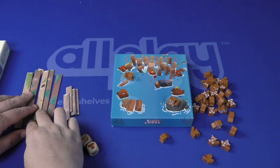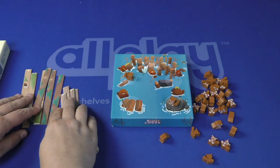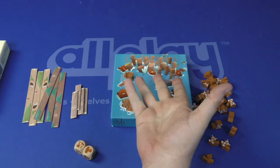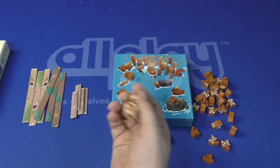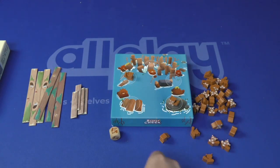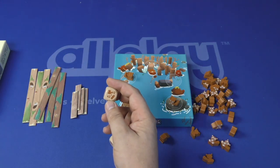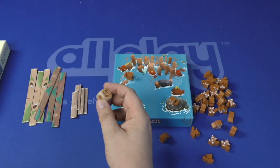Everyone's going to start with a certain amount of logs. In a four or five player game you'll have six of these big ones and four small ones. You'll start with two beavers on the back of the box in the starting spaces, and then each player is going to roll dice on their turn. One die is going to tell you how many beavers and logs you need to place — it's always going to be at least one of each; this one is two of each.